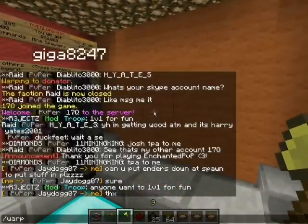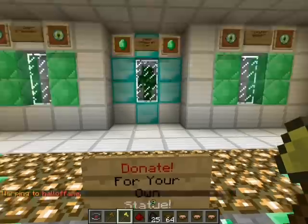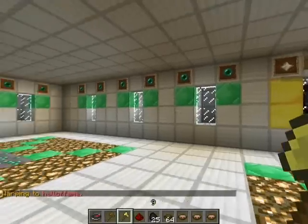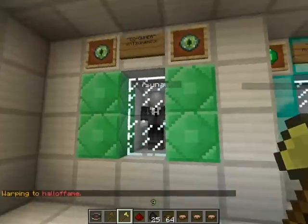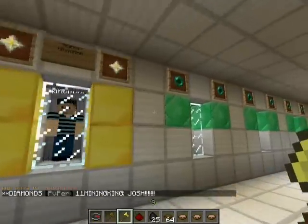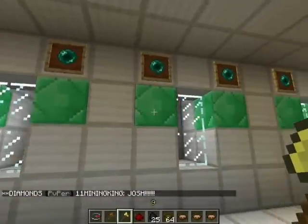Okay, so we're gonna go check out the other place, which is Warp Hall of Fame. This is just a display case of the owners and stuff, and just a random Herobrine guy that I thought I'd add. And if you're a donator, you get put in these — you get your own NPC set up, so that's pretty cool.